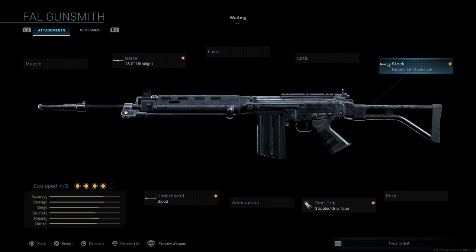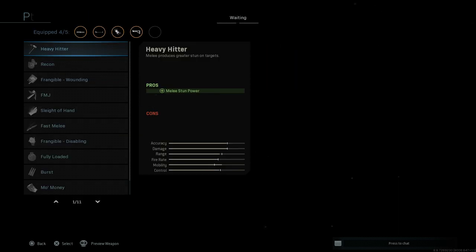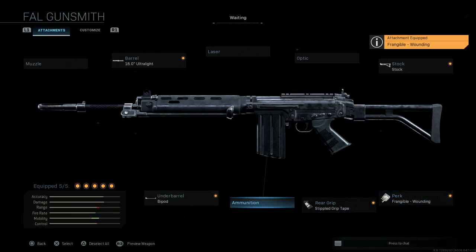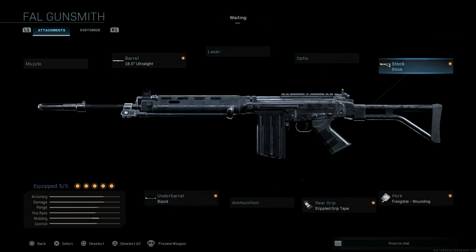A lot of FAL variants do come with a standard bipod, so that gives us that cosmetic aesthetic look of the real-life FN FAL Para. We've utilized four attachments, so you can use the other slots at your discretion. You could put a compensator on to help with recoil on that first shot. What I'm going to do is add a perk — frangible wounding — so bullets cause target healing to be briefly delayed. This is a heavy-hitting battle rifle in 7.62 NATO, so this just helps prevent our enemies from healing as quickly.